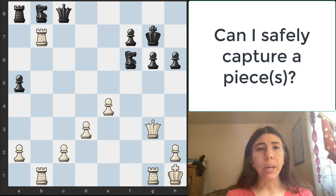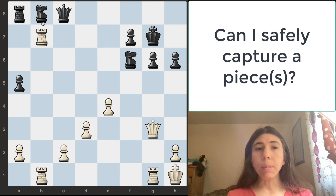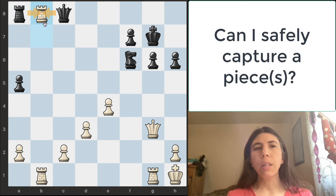I've got one more example for you. In this position, it is right to move — what's the best move? We still need to ask: can we safely capture any pieces? The rook is attacking this knight and also this pawn. This queen is attacking the knight and also this pawn. Can we safely capture a piece? Yes, we can. The rook can actually safely take this knight because we have two defenders — the rook and the queen — and black has two attackers. So taking the knight is safe.